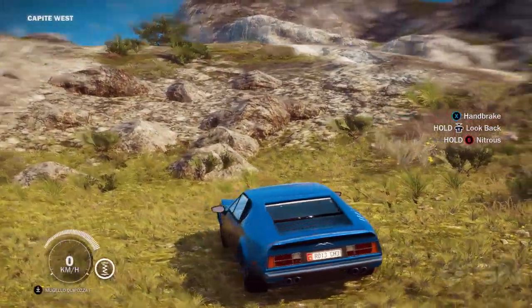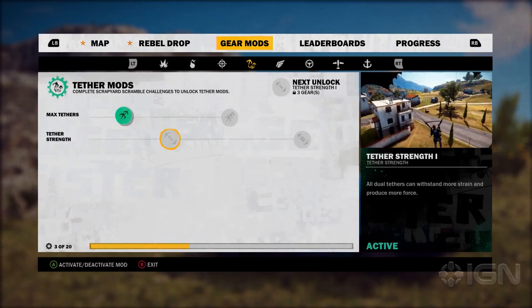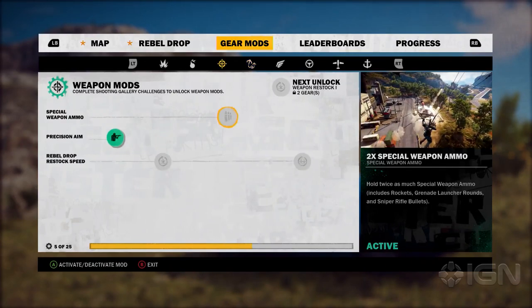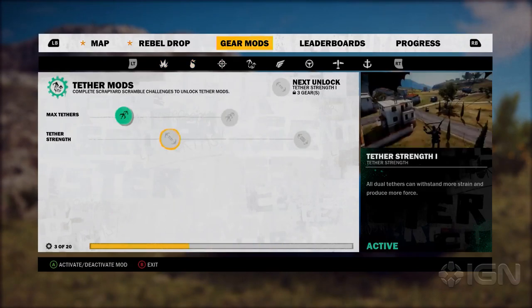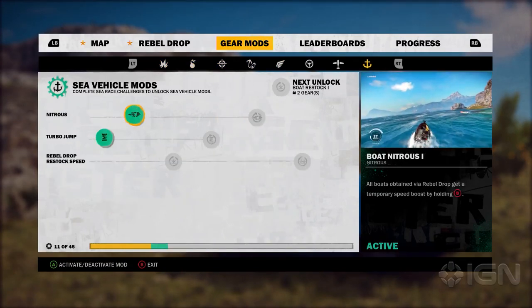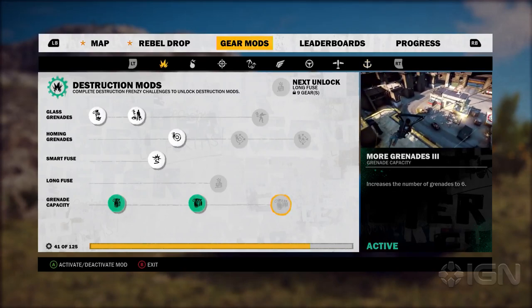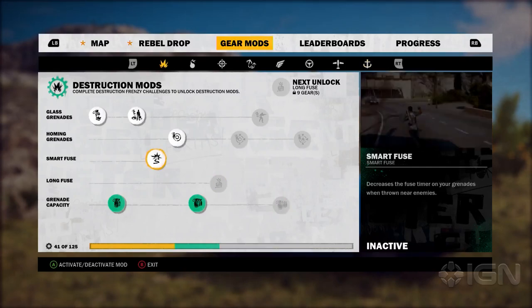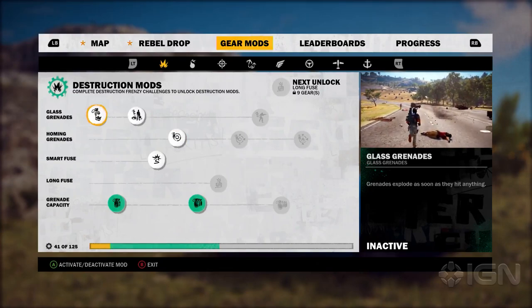Let's go to our mod screen briefly. Here are gear mods — you unlock them in a linear fashion. However, you've got about eight categories worth of these, and they all do totally different things. If we go to the first explosive category, for example, in the top left it says 'glass grenade.' Glass grenade is cool — when it lands it explodes. But you might not always want it to explode, because you might want to bounce it off a wall.